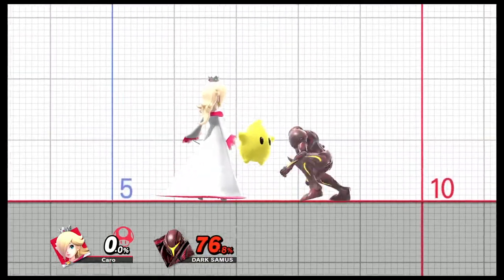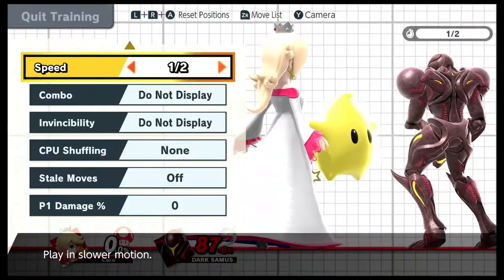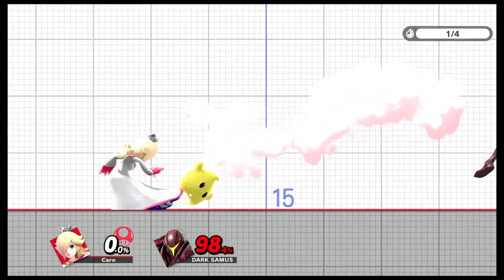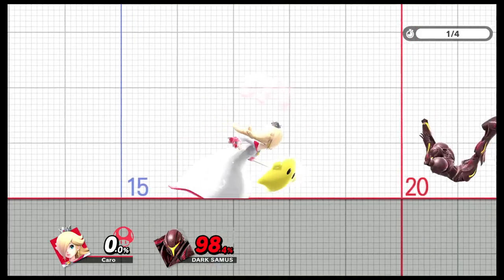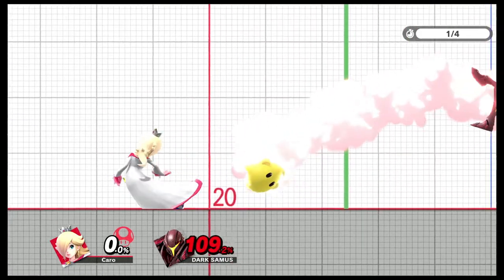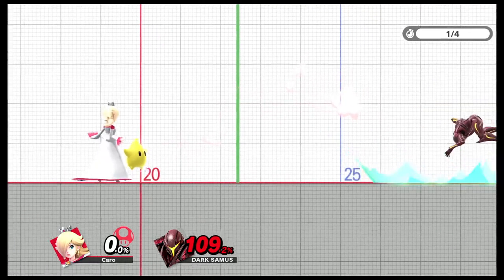This is the down tilt. It's very useful for throwing opponents off the edge and preventing them from getting back up. Rosalina hits first and then Luma pushes the opponent further.